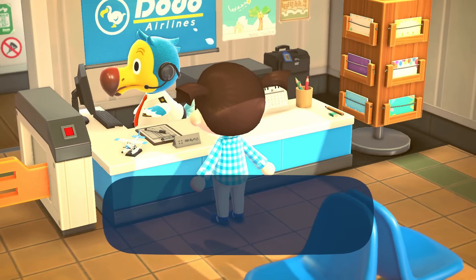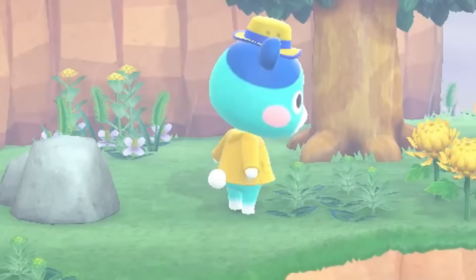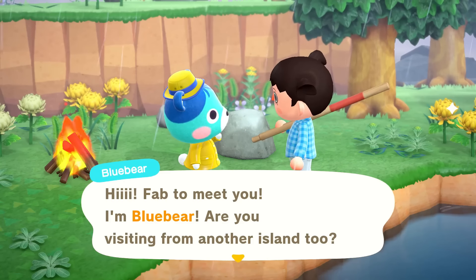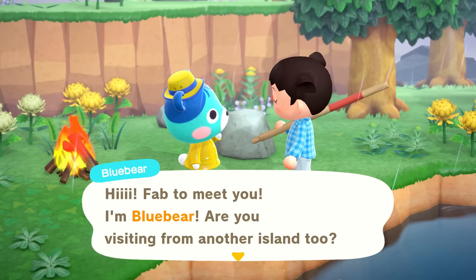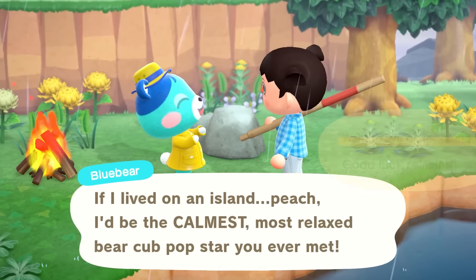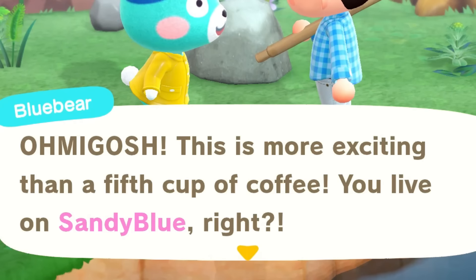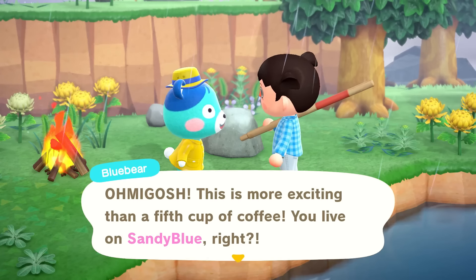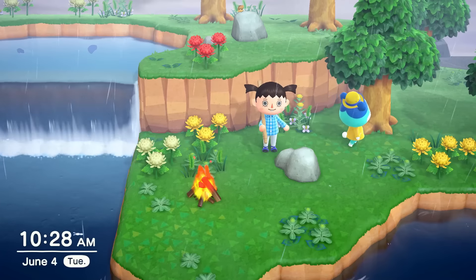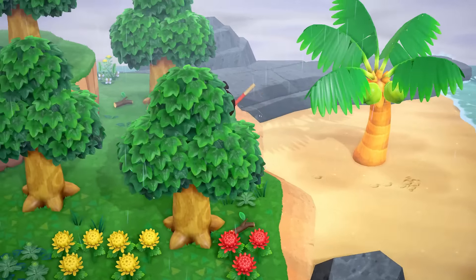I'm not giving up this plot for anybody but a blue character. Grand reveal — oh! A BLUE BEAR! No freaking way — it was meant to be! Come here, oh she is really cute too! I'm folding — we're taking her, on the very last ticket too! You should totally come live on my island. Oh my gosh, this is more exciting than a fifth cup of coffee!